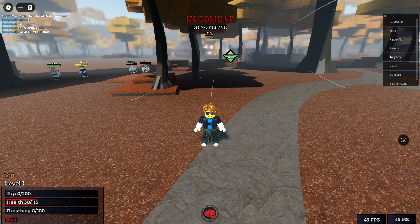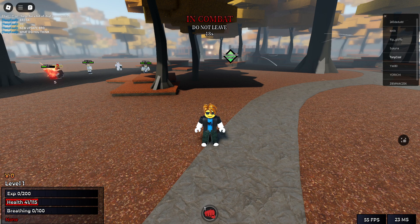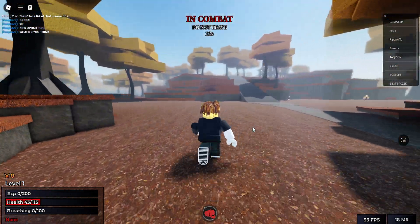New bosses: Yondri and Duma. New quest boss added, new NPC Tomioka, new NPC Daki, and a bunch of new codes have been added to the game. Let me show you all the different codes because you really need to see this.